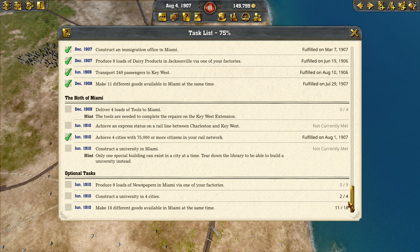Construct a university in four cities — we need two more. And make 18 different goods available in Miami at the same time — we need seven more.